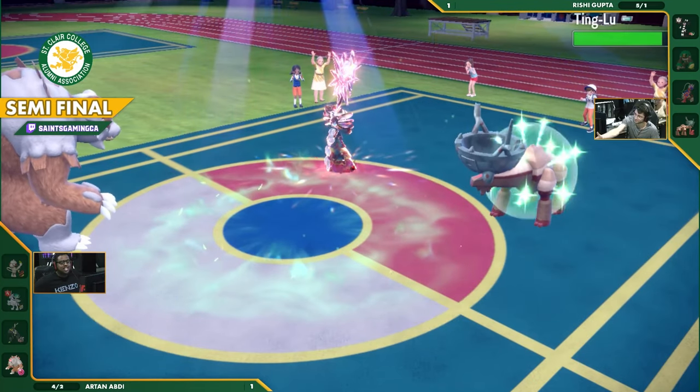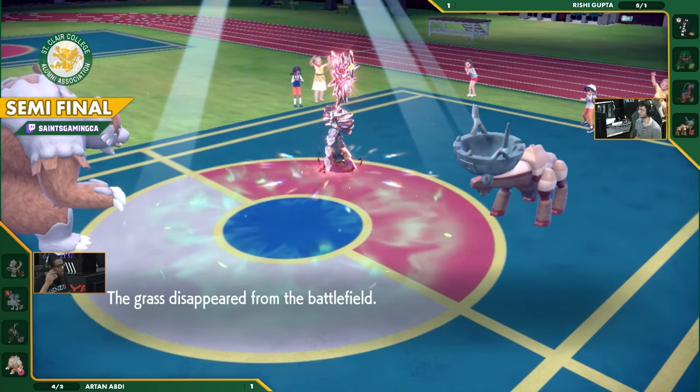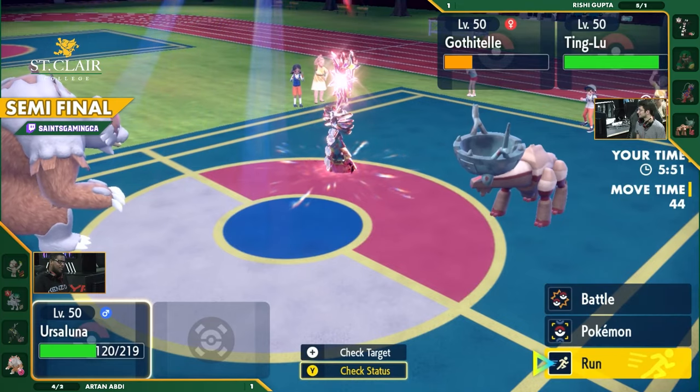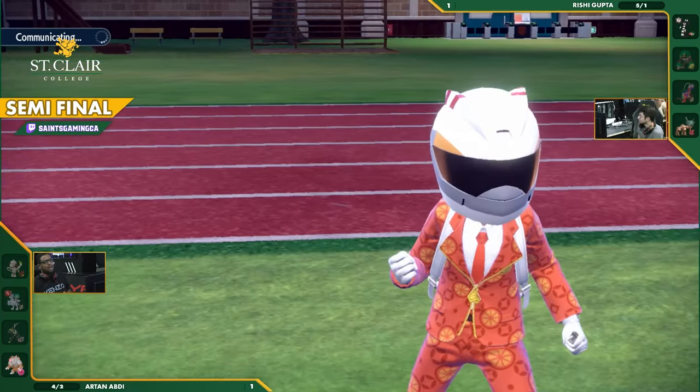He has to go for Fissure. There's Throat Chop — that stops the Hyper Voice! That is incredible. I didn't even think of Throat Chop as a move. That's an incredible play coming up from Rishi. Unless something really weird happens, this game will most likely be going Rishi's way. There's the forfeit. A great game for both players — an incredible game by both players there.